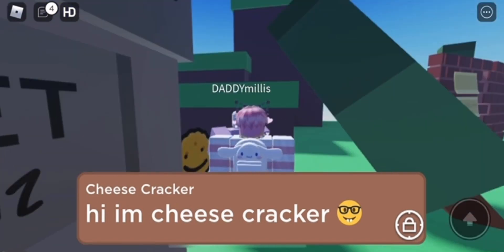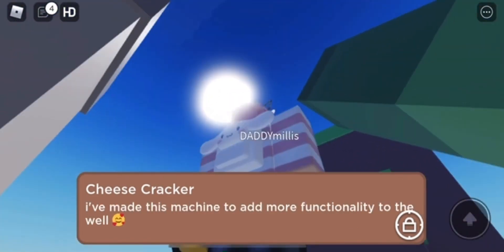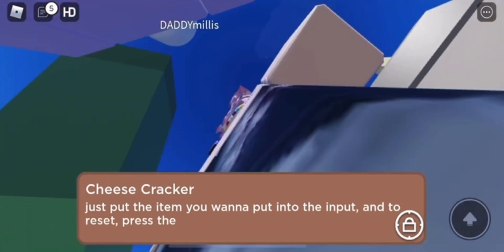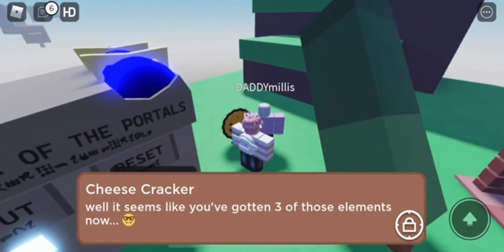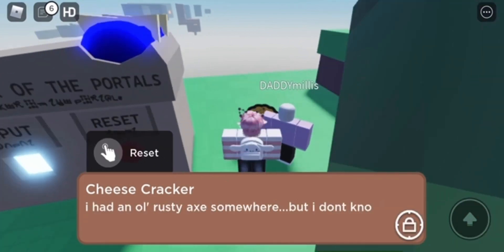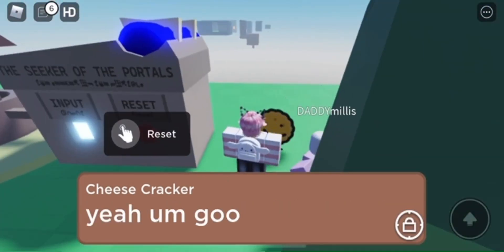Once you put the cloud inside the machine, you need to talk to Cheesecracker. Put it inside the machine, talk to Cheesecracker, and then he'll tell you that you got three elements, but you already know you got the wood one. If you have the wood one, you're able to get this one. If not, you have to get the wood one — it's on my channel in case you need it.